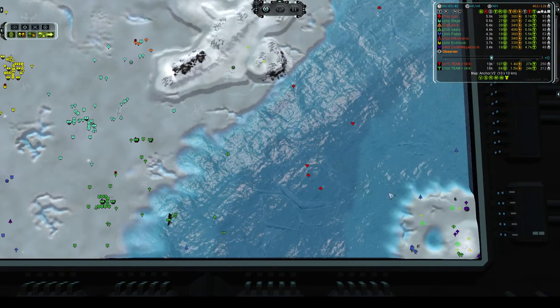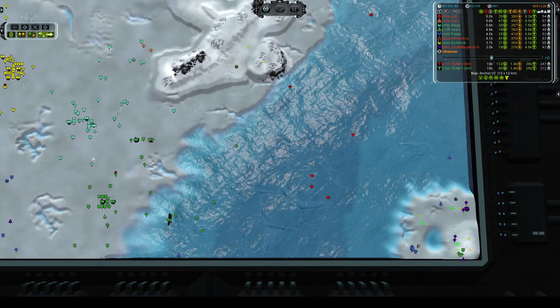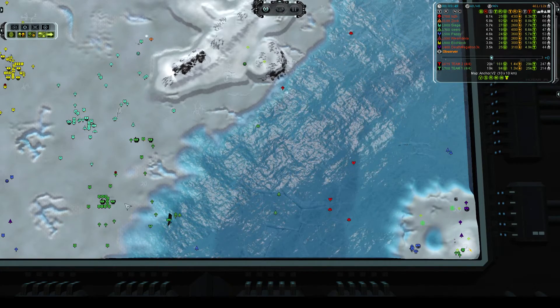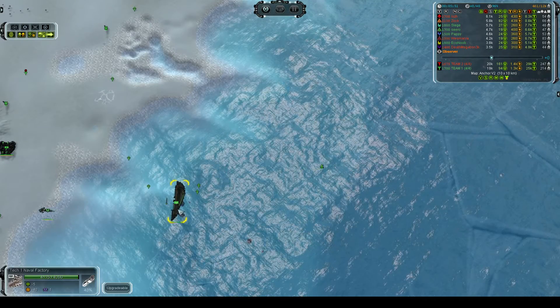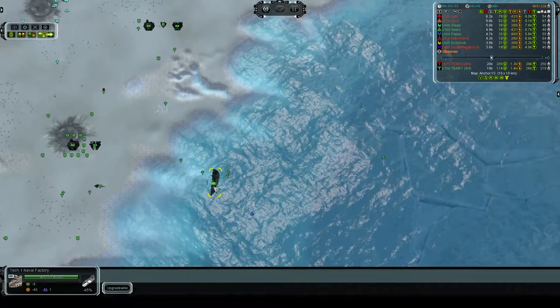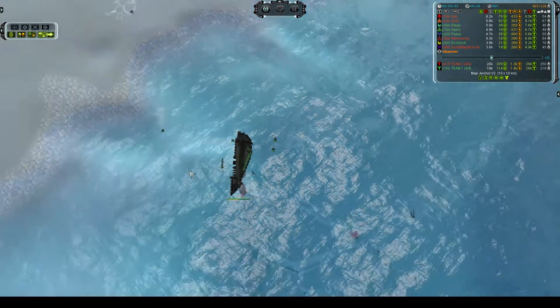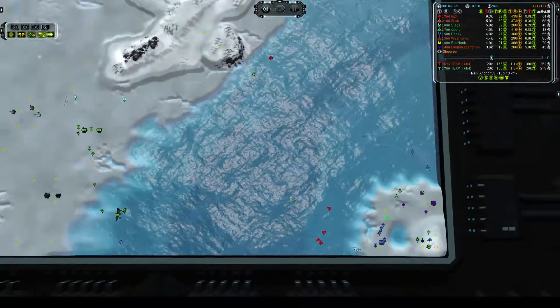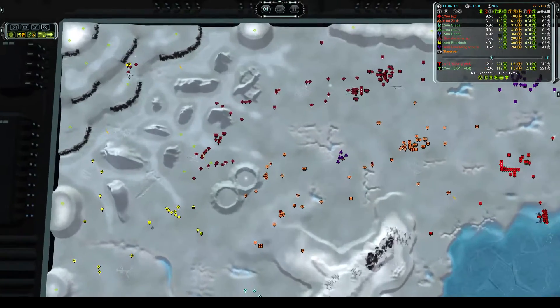Looking down at the naval game, it looks like Ish got the head start on naval production and it's paying off for him now — he has a lot more boats out in the water than Ciro does. Ciro's just got the naval factory building a submarine, doesn't look like he has any other naval units out. So if Ish can get this quickly, he could deny the navy for Ciro right away.